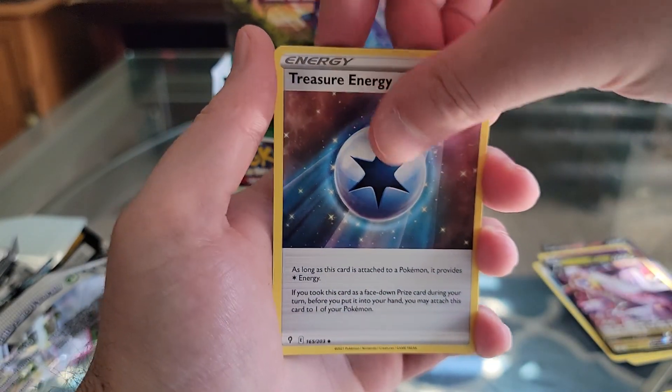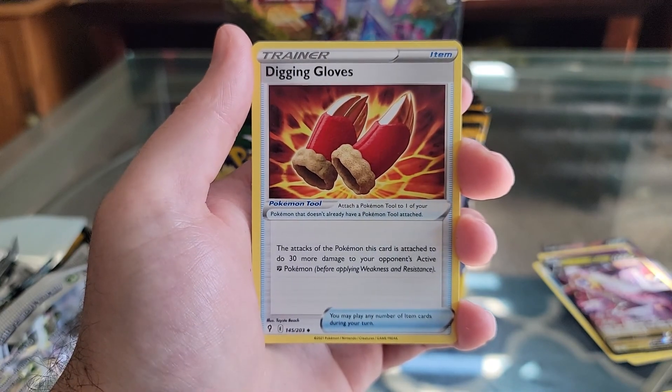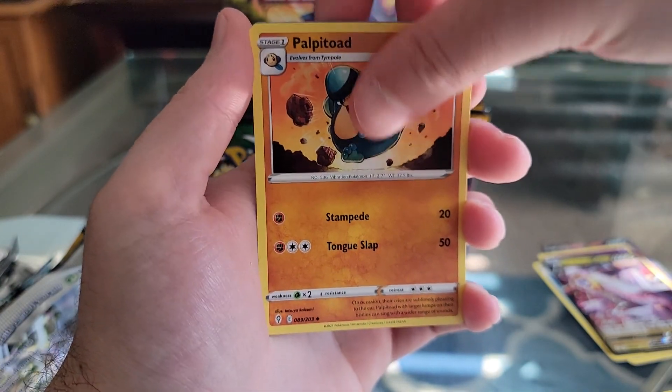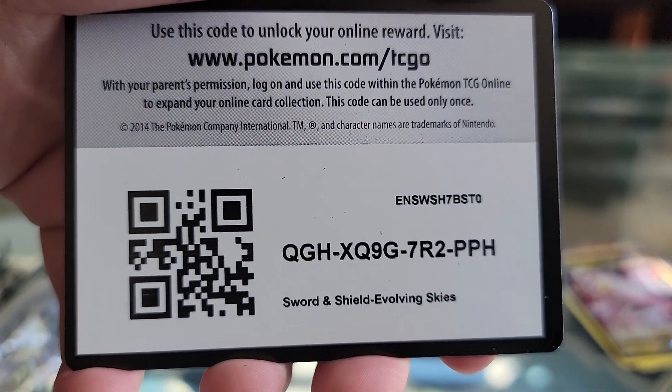Fire. Treasure Energy. Digging Gloves. Palpitoad. And QR Code.